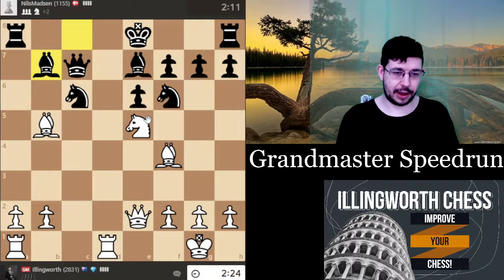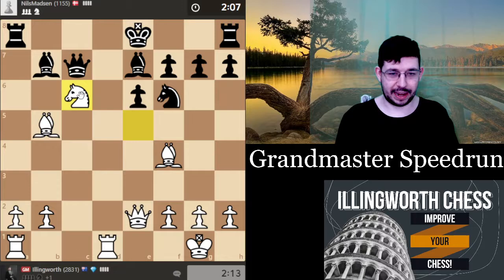If I go knight c6, he has queen f4, but then I have knight a5 and end up winning a piece. If I go rook ac1 I keep a bit more pressure. I'll go knight c6 and just take the piece even though it's probably not the most precise. I feel like I'm playing extremely well — yesterday I was playing a bunch of four-player chess and gained 50 or more rank points in virtually every time control.